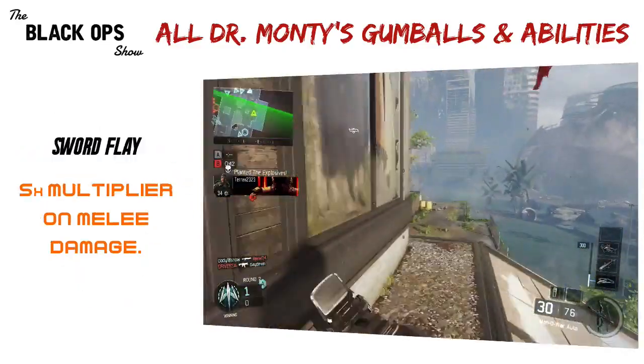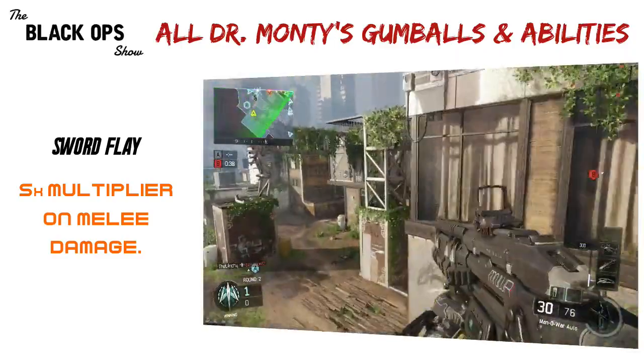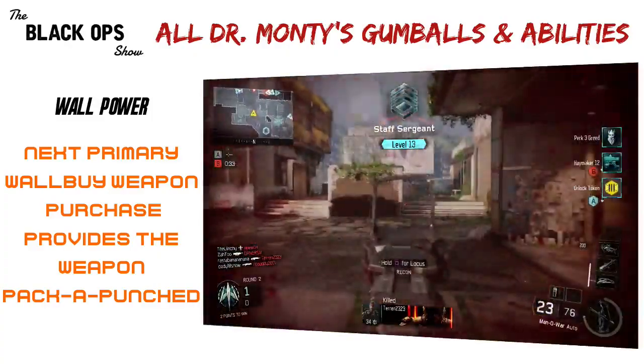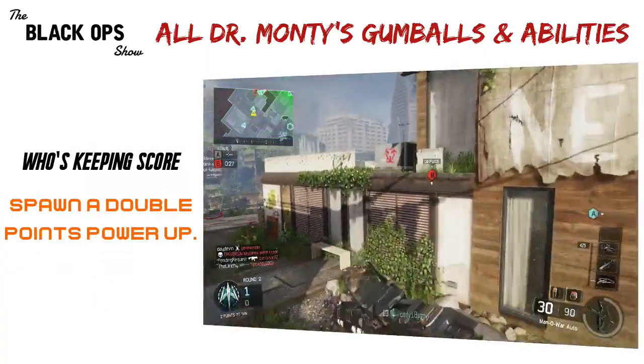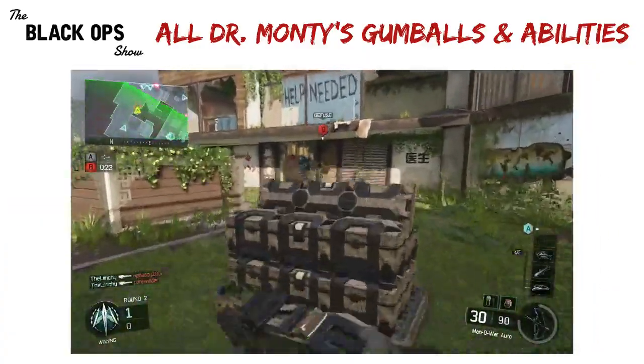Sword Flay: 5 times multiplier on melee damage. Immediate, lasts 2 and a half minutes. Wall Power: next primary wall buy weapon purchase provides the weapon pack-a-punched, lasts until the next primary weapon wall buy is purchased. And lastly, Who's Keeping Score: spawn a double points power-up. Player activated. So those are all the gumballs and their abilities.